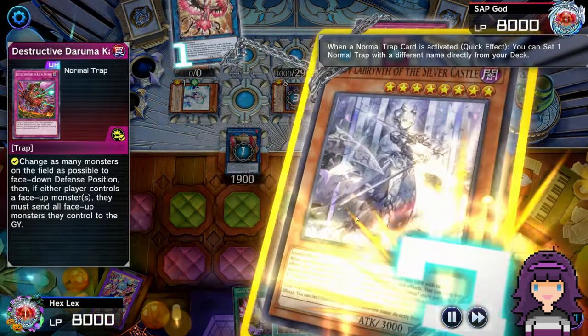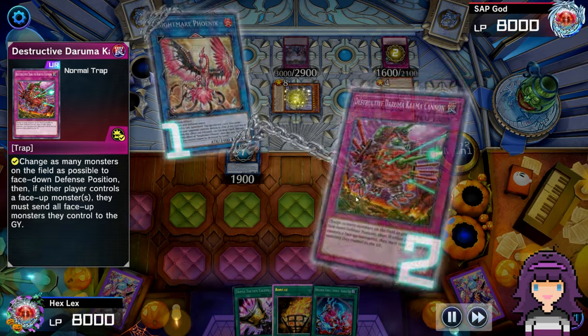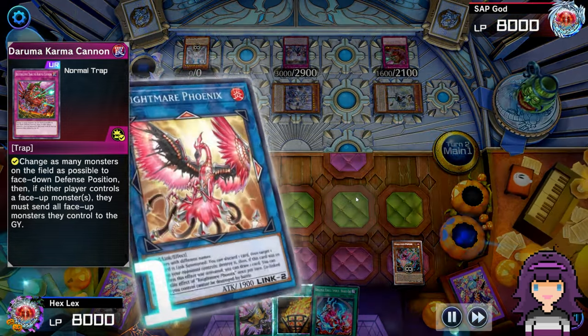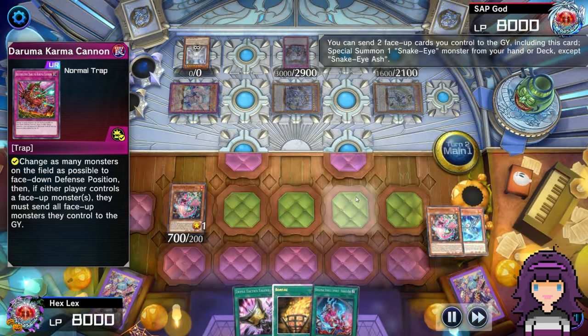Opponent is going to chain the Karma Cannon, and then they get to set off of Lady Lab — they'll set up a Welcome Lab. The Karma Cannon is going to flip everything down and then send my Nightmare Phoenix. Very glad to have played through that backrow. We did use the Flamberge there, so we get to bring back Ash and Poplar.